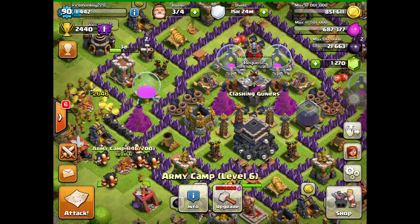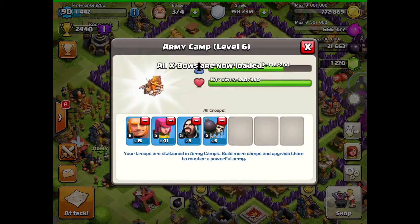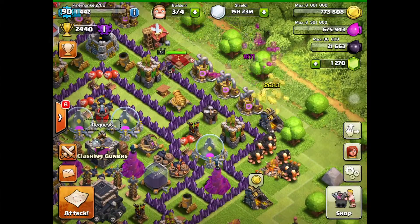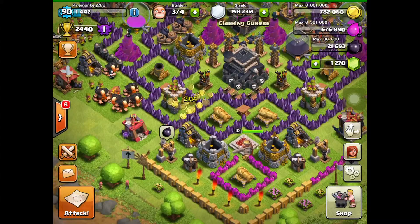You just need 15 giants, 41 archers, 15 wizards — which I'm training now — 1 healer, and 5 wall breakers. It's quite expensive but it's really effective against Town Hall 8 and 9 bases.